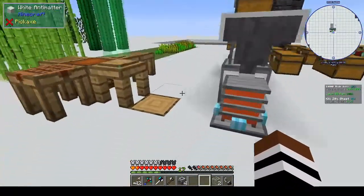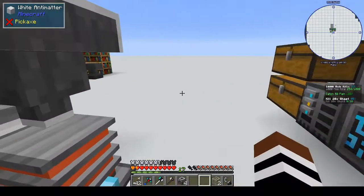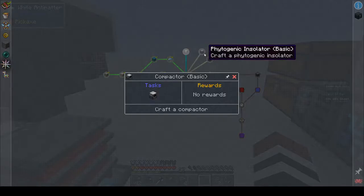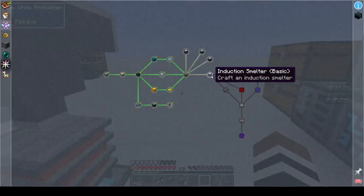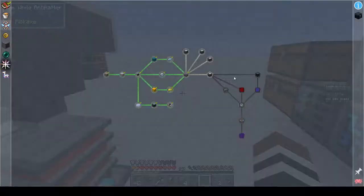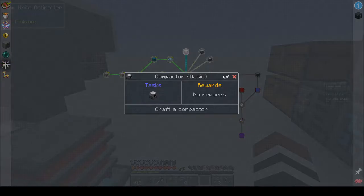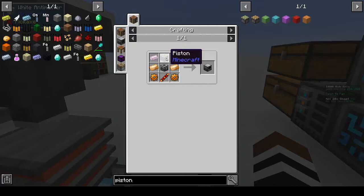Hi, this is Shane and welcome back to another episode of Anti-Matter Chemistry. Today I want to make the compactor, the phytogenic isolator, the pulverizer, and maybe the induction smelter. If we can get one or more of these things crafted that would be great, but at least one or two of them done. So let's have a look at the compactor.